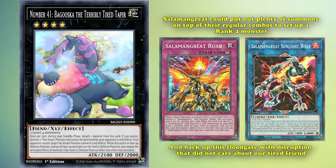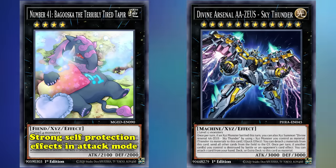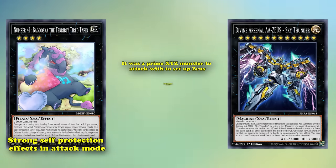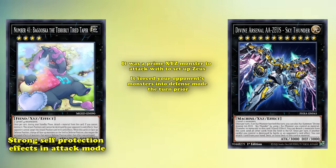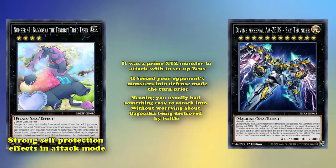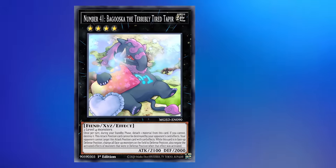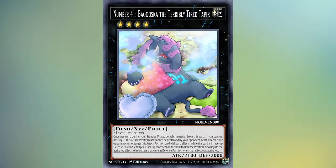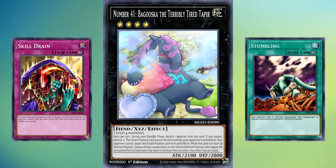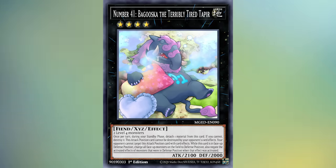Bagooska isn't just a floodgate though. With the release of Zeus, Bagooska gained an extra dimension of utility. Since Bagooska has incredibly strong self-protection in attack mode, it was a prime Xyz monster to attack with to set up Zeus. It also forced your opponent's monsters into defense position the prior turn, meaning you usually had something easy to attack into without worrying about Bagooska being destroyed by battle — making it fairly easy to wipe your opponent's field with Zeus. Outside of its vulnerability to Link monsters, it's like a more powerful combination of Skill Drain and Stumbling stitched into a monster with solid stats and good secondary utility.